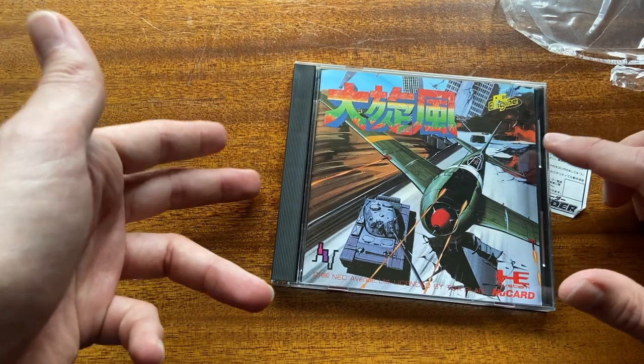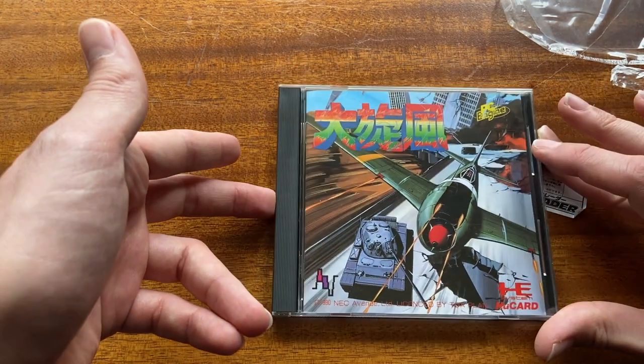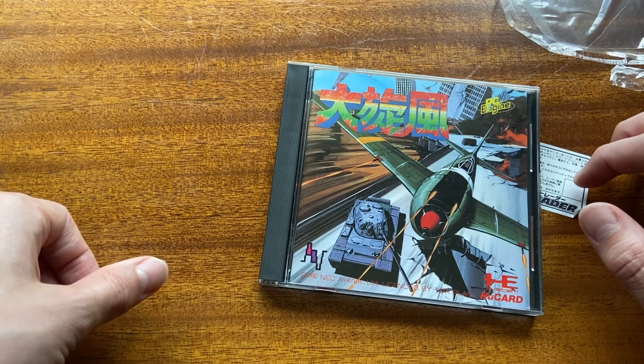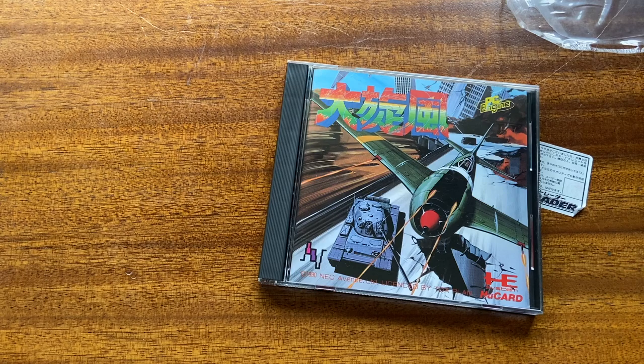Overall, the condition of games at Trader tends to be slightly above average. Sometimes they'll have beat-up games — like a copy of Castlevania: Aria of Sorrow for Game Boy Advance that was in really beat-up shape, but they discounted it accordingly. You can save anywhere from 20 to 30% on the price for beat-up games. With this one, even though the manual had that little crease, everything else was perfectly fine. This has been investigating the condition of a game bought from Trader. I've been your man out of Japan, Jake Contra — thanks for watching, see you next time, and mahalo.